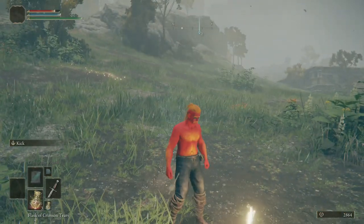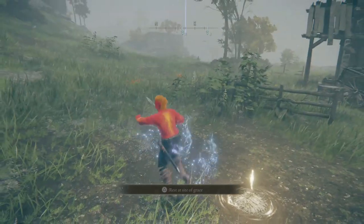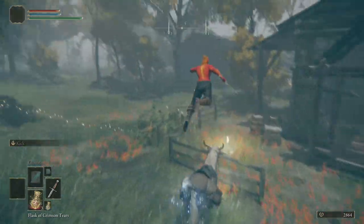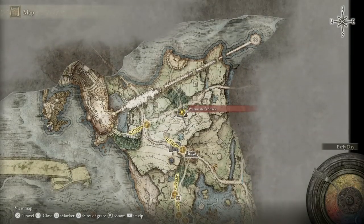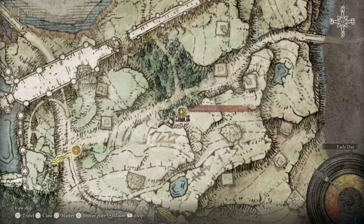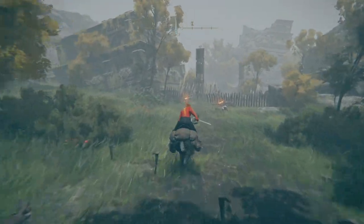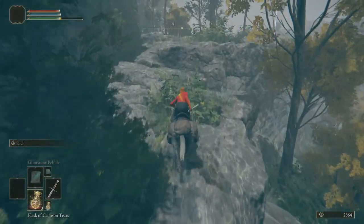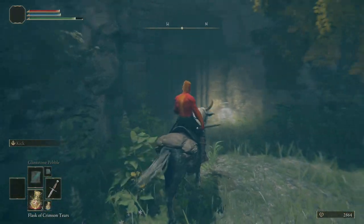I like to grab this Site of Grace and rest at it to de-aggro the wolves. Now we're going to kind of cut east to head to these Death Touched Catacombs. On the way you can grab the Site of Grace at this place — there's a man inside of there who has just taken ExLax. We're at the War Master's Shack, so just head to that marker. There's a dirt path that leads basically straight to it, and if you cut through this little camp here, on this path we'll come up this way and the Death Touched Catacombs are going to be tucked in a little bit here.